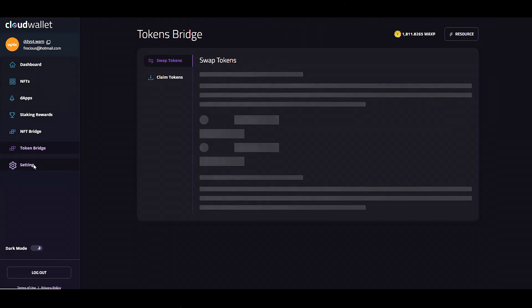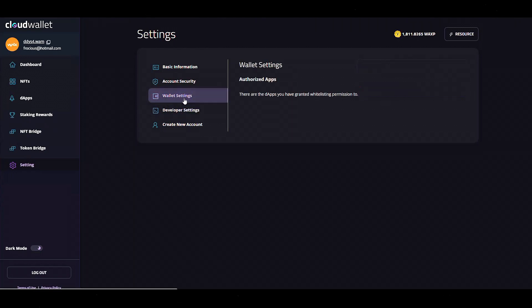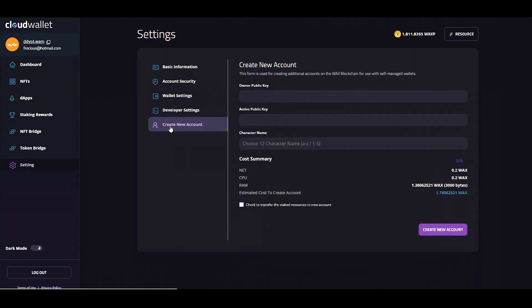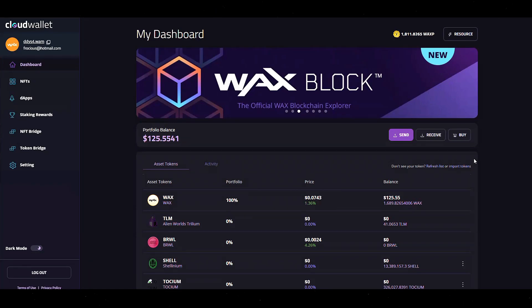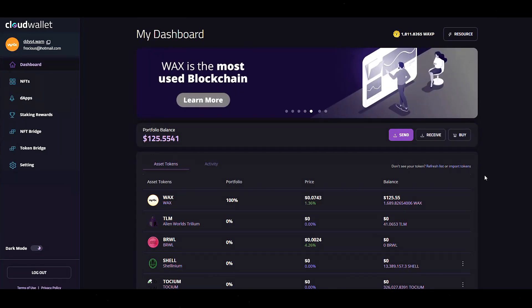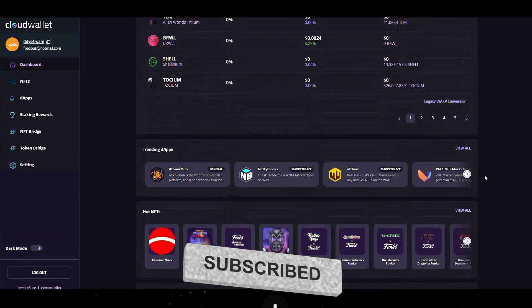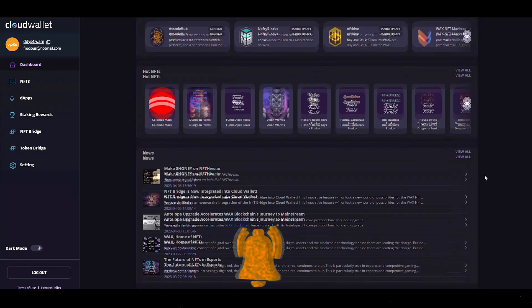Lastly, you're going to have settings. This is where you can set up account security, basic information, wallet settings, and developer settings if you're a developer, or if you want to create a new account. The Cloud Wallet is a big step up for Wax — not having to pay a cost up front is a really smart move. Everything looks really, really good, super clean, and really easy to use and interact with.